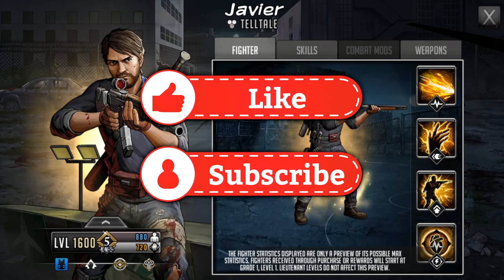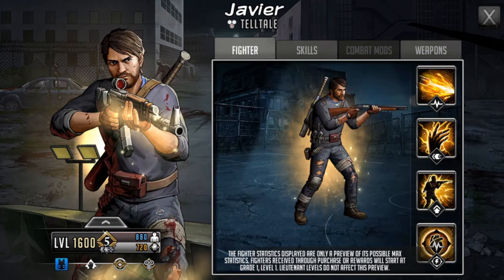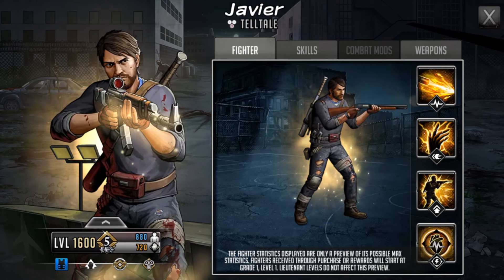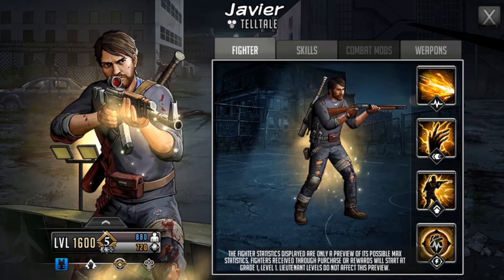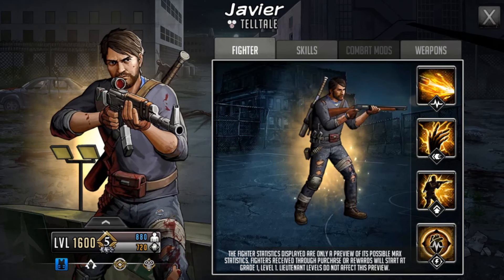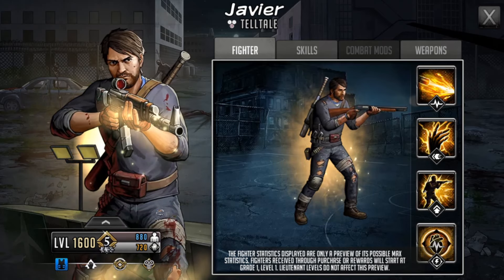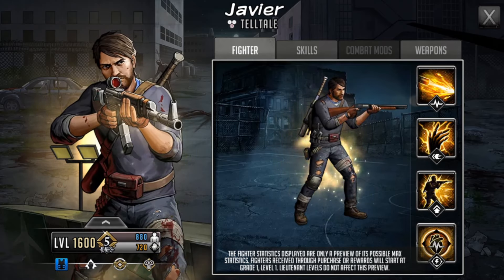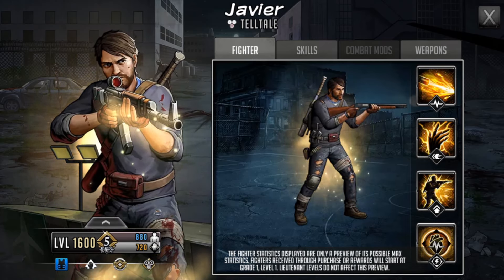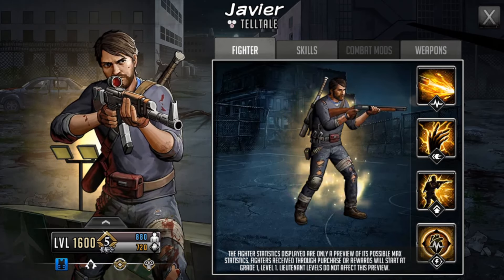Hello survivors and welcome to another Walking Dead Road to Survival video. In this video we are going to be taking a first look at Gold Mythic Javier, who is a Telltale character coming to RTS. He is going to be appearing on the ultra token wheel. Visually we've had Javiers in the past but this might be the first tough version — a lot of them have been strong. On the right-hand side he has his trusty baseball bat on his back but is now wielding a shotgun, with random magazines as well. On the left-hand side you can see he is holding a rifle, so potentially a rifle on the way — Javi's rifle would be kind of cool.